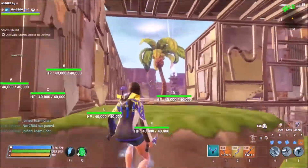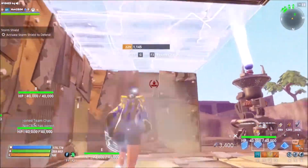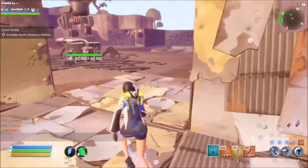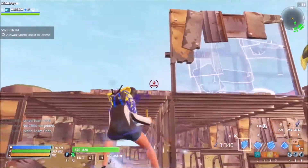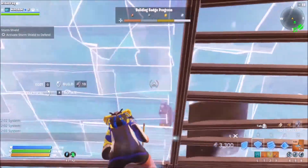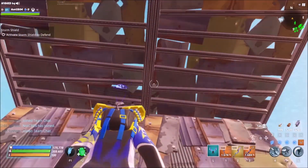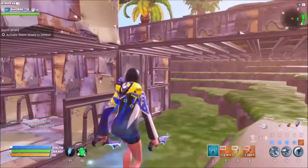We'll continue finishing this off, going all the way down to the back on this one, then put the wall in on this side. We'll put a couple of walls here and a couple of ceilings up here — this will contain the ceiling electric fields, but I doubt much is going to get through there. We're only putting these structures in place so that if and when the time comes and you need it, you can just throw those up straight away, no problem.